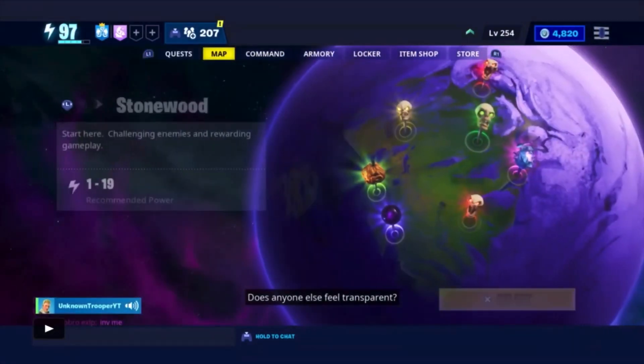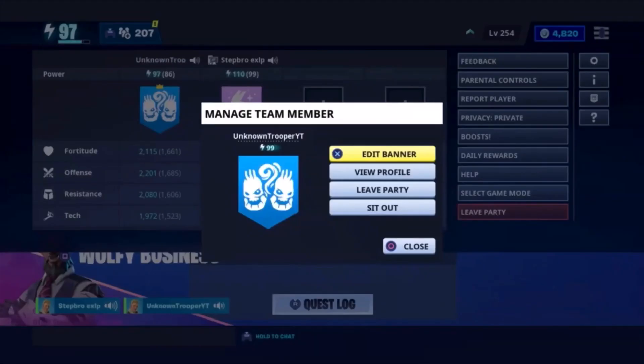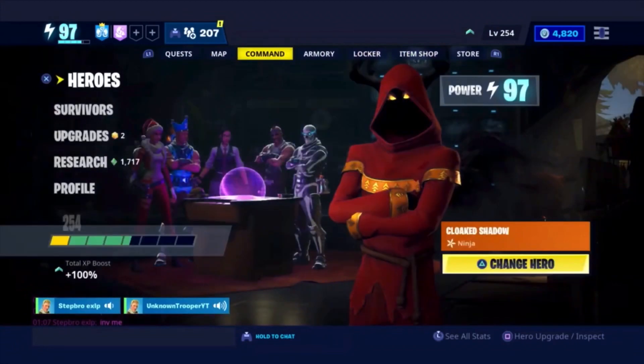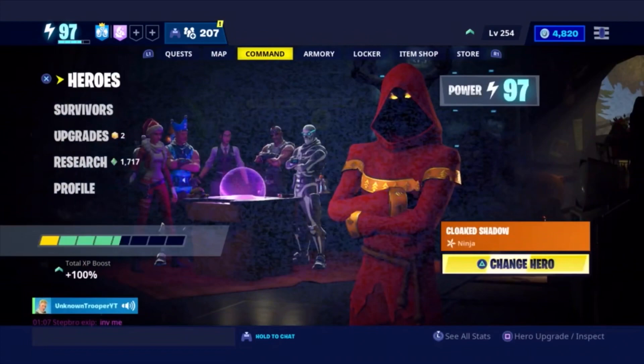For doing this glitch you will need a friend with you. As you guys can see, I'm the host right now and I got my friend with me. He's gonna have all the guns to drop. And as you guys can see, my backpack is 180 out of 200.